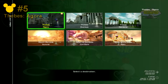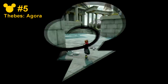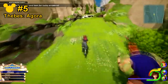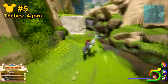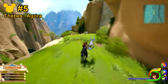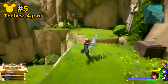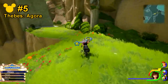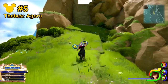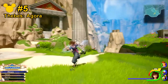Next up is number 5, which is going to still be in Thebes Agora save point. Now we're actually going in the same general direction as the previous Lucky Emblem, except this time we'll be making a left hand side at the turning point instead of the right hand side where the waterfall was. So right here where the turning point is, make a left hand side this time and climb up the wall. As soon as you make it up the walls, you'll notice these two pillars, and on one of the pillars is the Lucky Emblem.